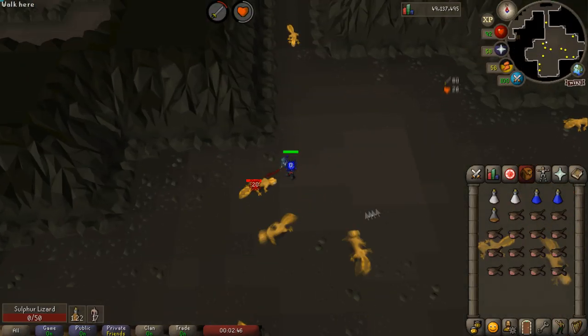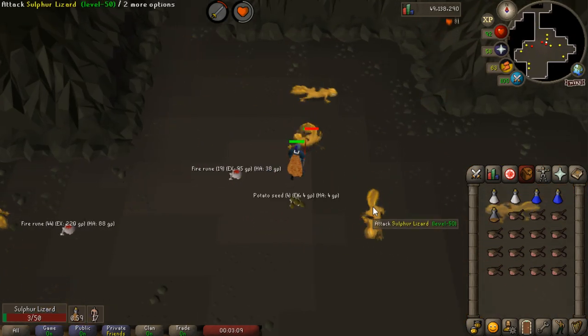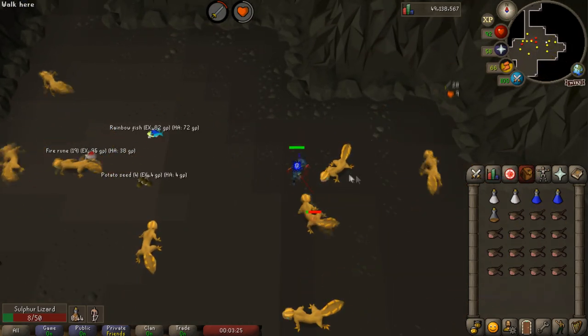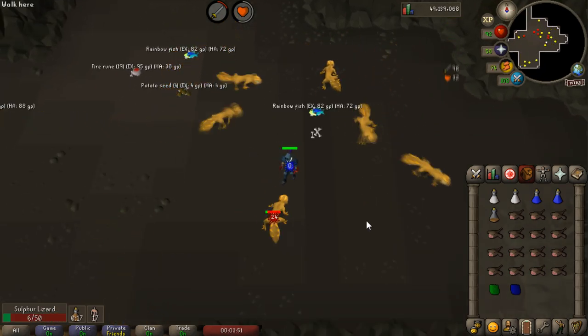Sulfur lizards have very consistent drops of a bunch of different things. They drop iron ore, coal, iron bars, steel bars, tin ore, copper ore, as well as nature runes and herbs. The good thing about them is all of this stuff is stackable except for the herbs, which makes this really easy to AFK for long periods of time as you don't need to bank very frequently.